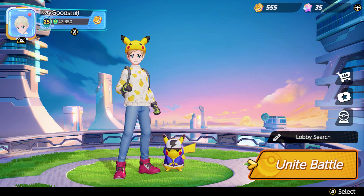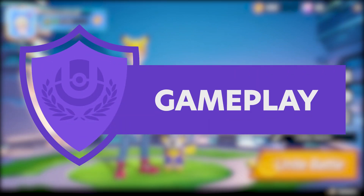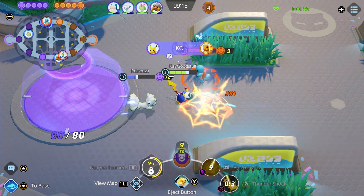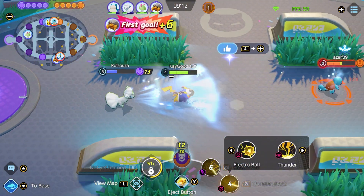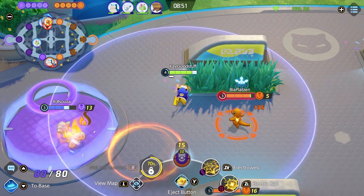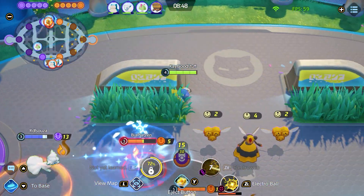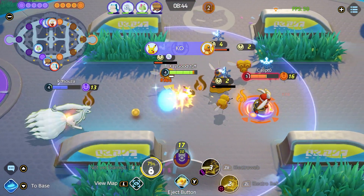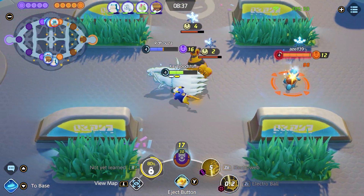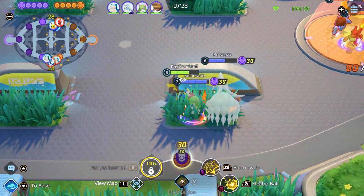In the next gameplay clips I'll show you how I've been using Pikachu and what's important to consider when playing it. Here's a great example of how effective the crowd control can be — from the beginning, a Charizard tries to fight us, but combined with Ninetales and all the freezes and shocks it doesn't stand a chance. Shortly after, Charizard tries again but with the immobilization effects from both of us, we strike it down easily. Then there's Cinderace — Electroweb hinders it but the last hit wasn't strong enough and it gets back to its goal.